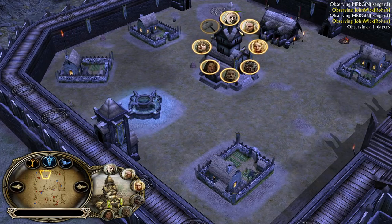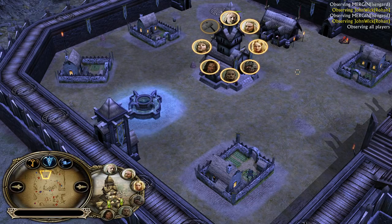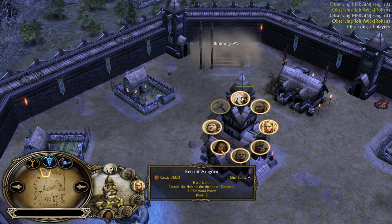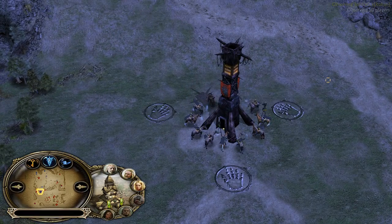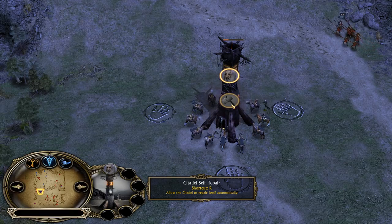As long as Theodine is on the field, the Rohan units around him are always going to have the 50% damage and armor buff. Also Aragorn gives straight 50% damage leadership. Together this makes Rohan units deal 100% more damage, 50% more armor, and increases their combat experience by double. 100% combat experience means your units are going to level up twice as quickly.